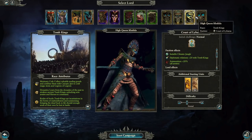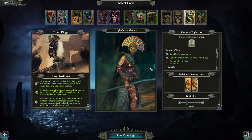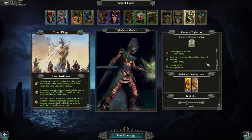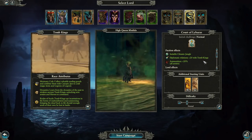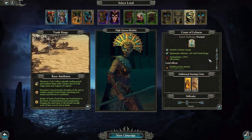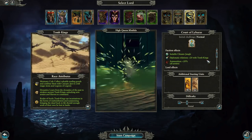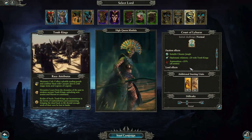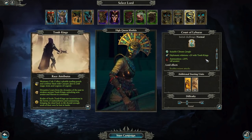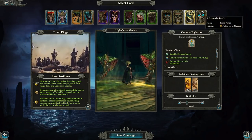Then we've got Kalida, the Viper Queen, a more magic-focused Legendary Lord. In her lore she comes to the Tomb Kings' need when necessary, and she's got a bitter family tiff with Neferata — her sister was actually the first of the vampires. So there's a vampire connection going on with what she has to do in the campaign.